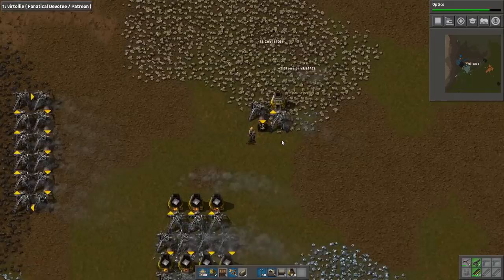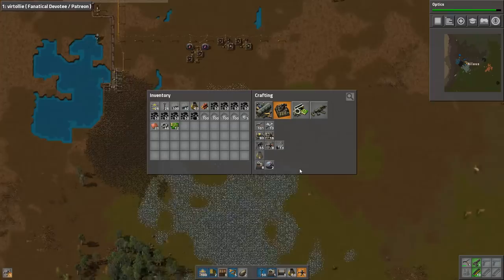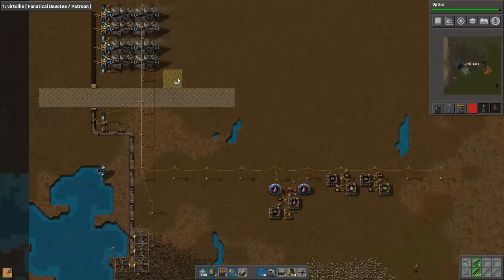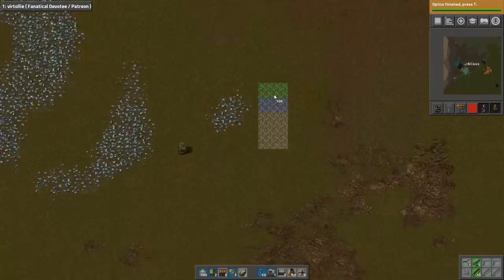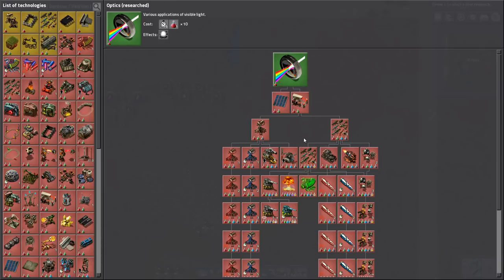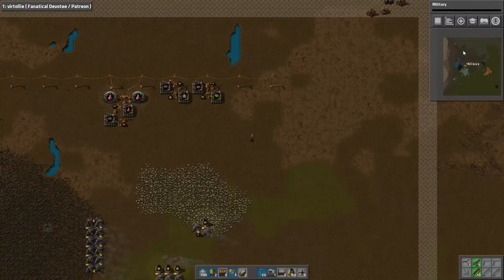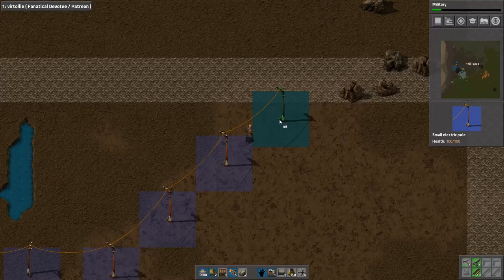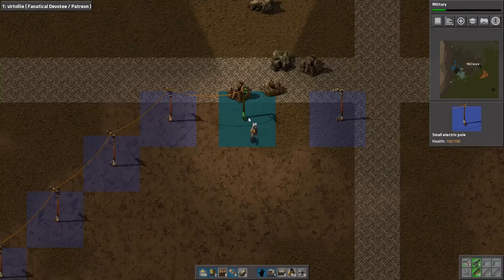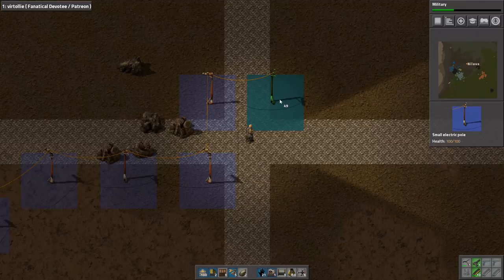Now we have a lot of things we can do. We can start making engines here — we're going to need this because we're going to build something. The next part is working our way towards automation 2. It's going to be a long trek but I think it's worth it. Maybe we should get military first because it's so cheap. Let's start getting power poles back closer to our base. This is how we bridge an intersection like this — best way to do it. That gives us plenty of space to build in the next episode.